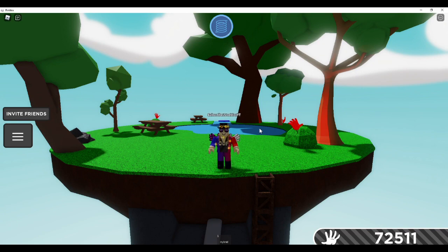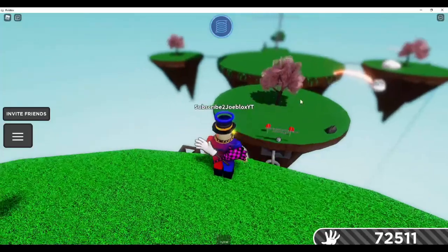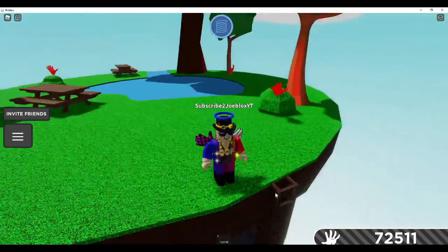The brand new Slaples update just came out earlier today as of recording this video. In order to get the brand new Slaples, what you guys are going to need to do is go behind the Cube of Death island, go up this little chain here, and go up this little ladder here.